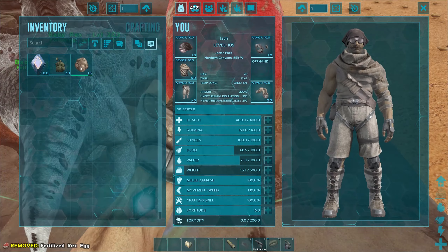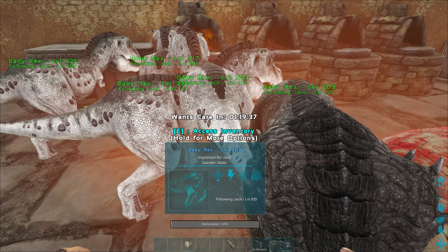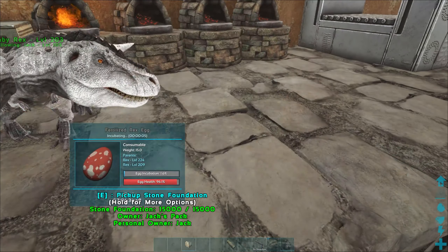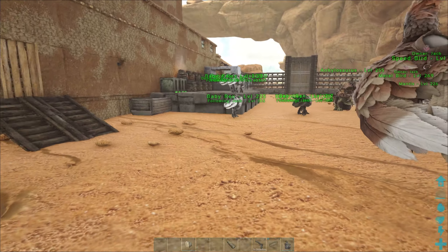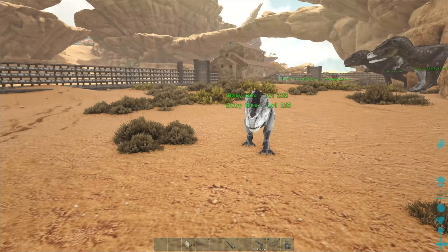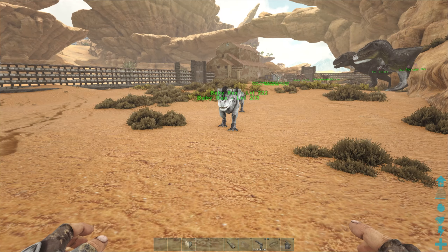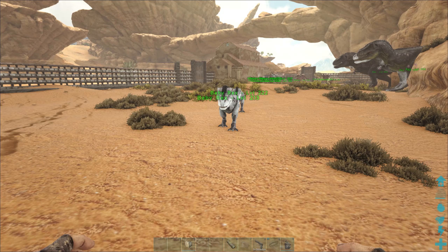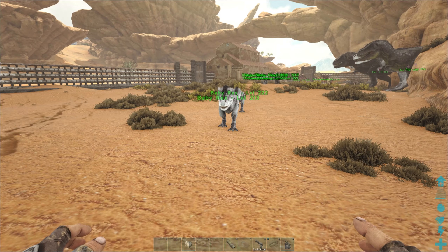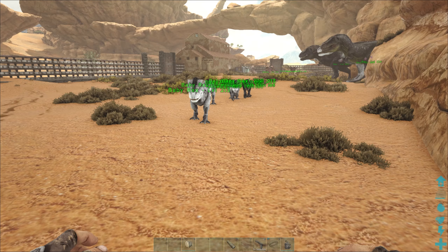Guys, this is honestly insane - this is like 10 eggs. Okay these guys - oh no, we might have a problem. I got too far away when they're all on low. Unbelievable - that is nine rex eggs and all I really care about are two stats. It's probably yes, just two stats. We have one female with two good stats - all we need is a male with both good stats. Maybe one of these could work - I do want to look at this mutated one.